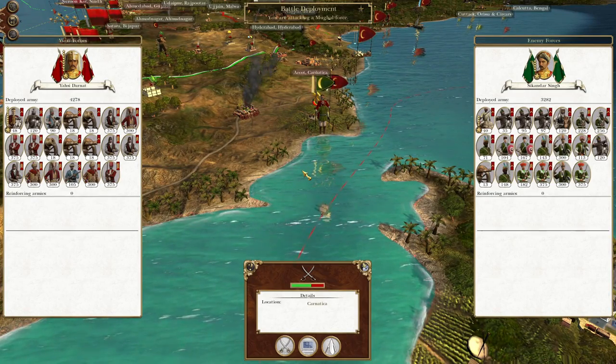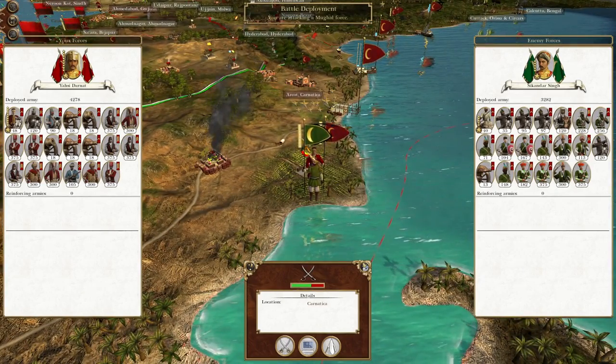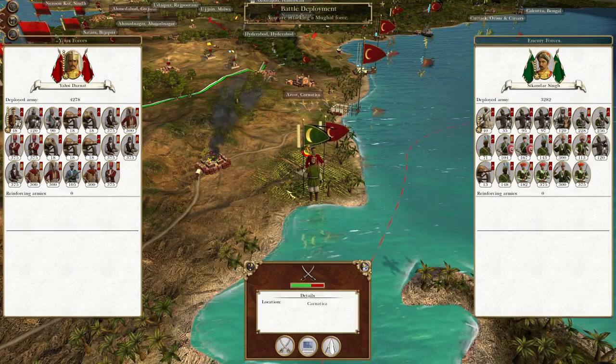What's up guys? This is TheRodafone and I am back to bring you to the next episode of my Empire Total War. We're playing as the Ottoman Empire. In this episode we have brought Yashidana down from our territory to hit this Mughal Empire force that has landed on the south coast of India.